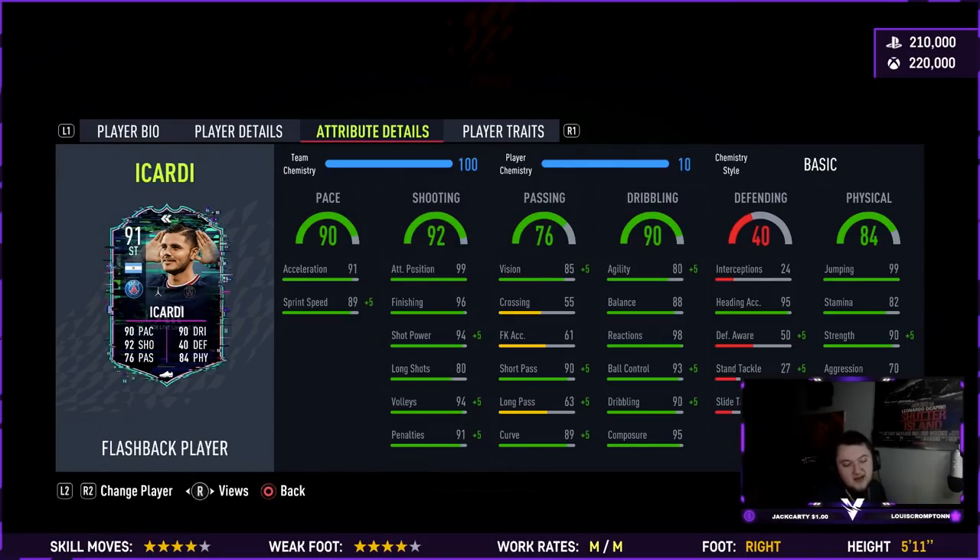His dribbling stats outside of agility and balance are crazy good. He's got 95 heading accuracy, 99 jumping, 82 stamina, and 90 strength which is really nice. I'm hoping this card feels good in game. The agility and balance are a bit low, stamina is a tad low — nothing to really worry about — and aggression is low at 70. His passing isn't the best, but he does have good vision and short pass, which is okay.